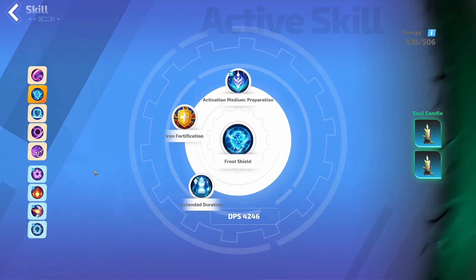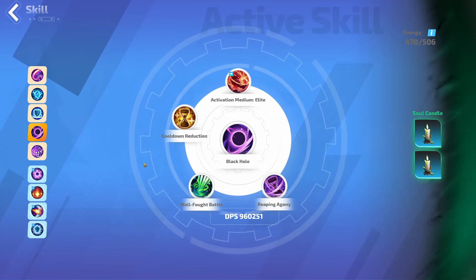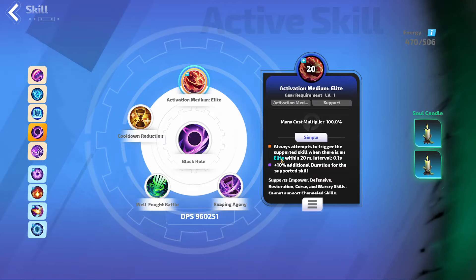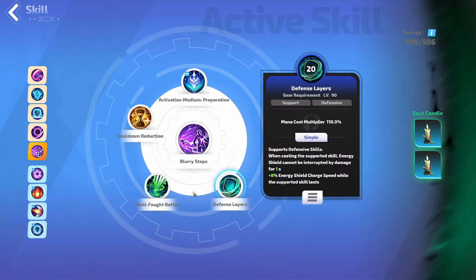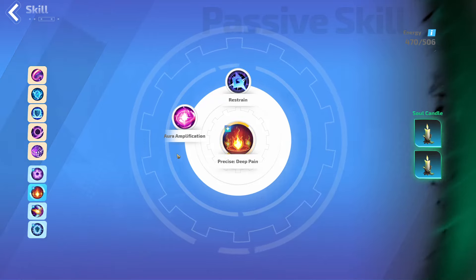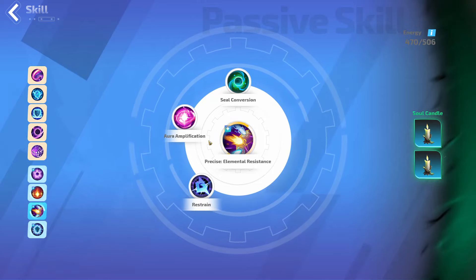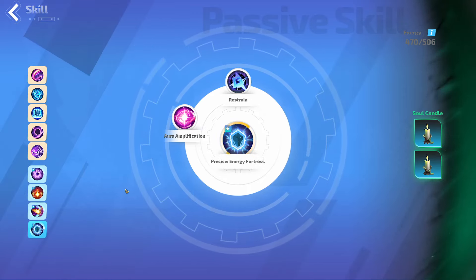On to some defences: Frost Shield with Iron Fortification, Force Start with Activation Medium Energy Shield. On to Black Hole — Reap Agony is what that's all about, and Activation Elite. That's really smart because you don't want to just be spamming Black Hole through the map. So when you're within an Elite, you just blitz the Elite — that's really, really smart. Blurry Steps with Defensive Layers — I didn't think of that, definitely should put that on. On to the Auras: Erosion Enhancement, Precise Deep Pain, Ali Res with the third one. If you're wondering how you run this, you must have the third Aura, otherwise you can't seal the thing. Having Aura Amp there instead of increased AOE is what I'll probably end up doing, and Energy Fortress in the last slot.